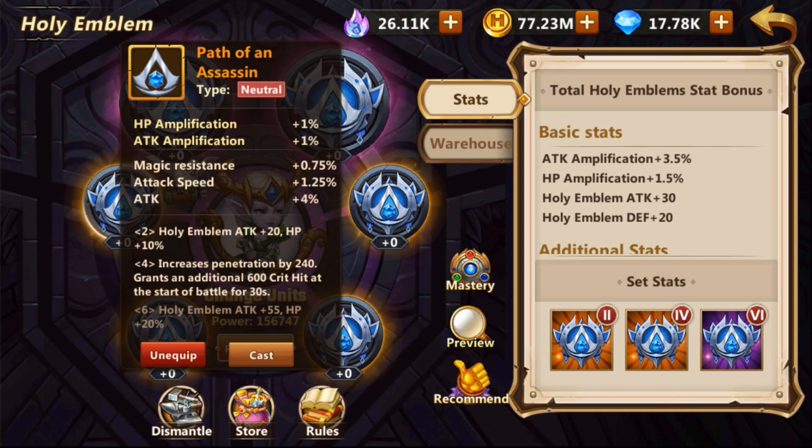Another important thing to remember is that each emblem also has additional stats or effects that can be unlocked if you have two or four emblems of the same type. In the case of Path of Assassin, if you collect two of those you get holy emblem attack +20 and HP +10%. If you select four on the same character, you get increased penetration by 240 and an additional 600 critical hit at the start of battle for 30 seconds. If you get six, you unlock the last effect: additional emblem attack +55 and additional 20% health.